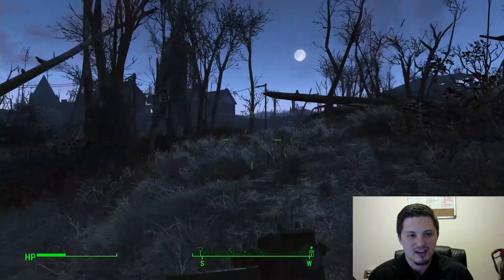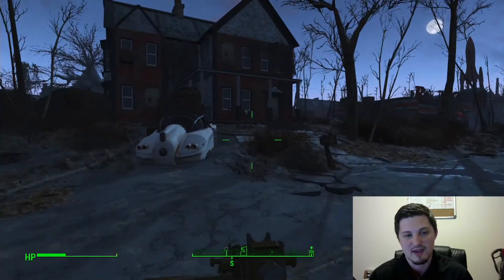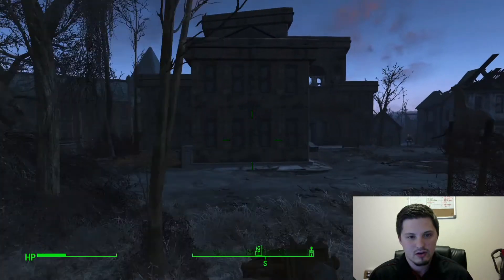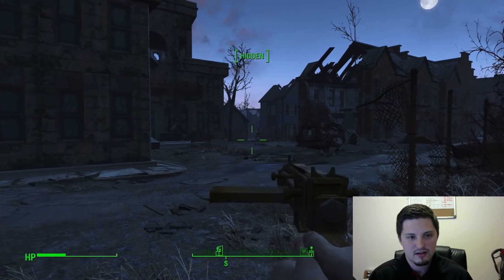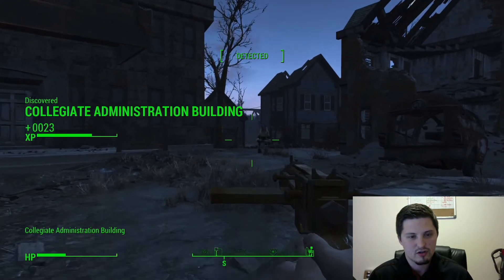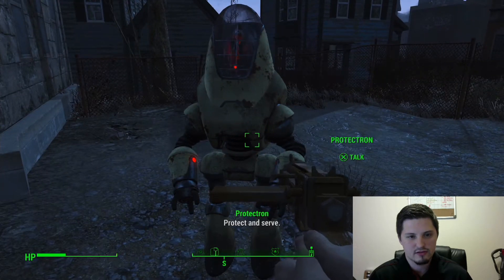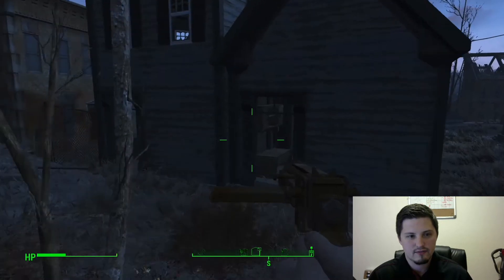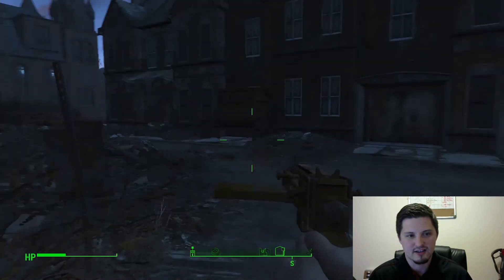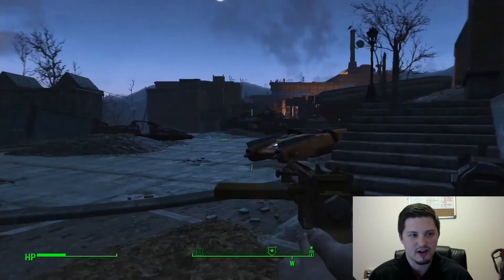I don't normally use VATS when I'm playing Fallout just because I think it's more fun to not use it, but some people like it. So it does make a return. Who is that guy? Collegiate Administration Building. Are you good or bad? Protect and serve. I hear gunshots — who's shooting? Let's go see if we can find this firefight. Probably not a good idea to run into a firefight, but...